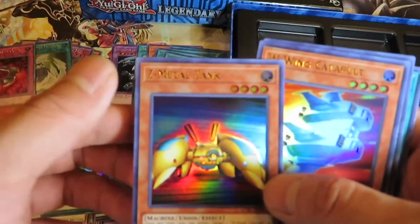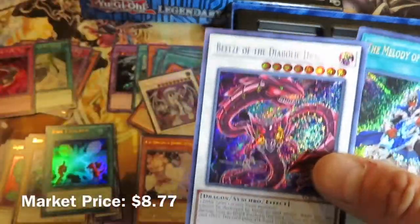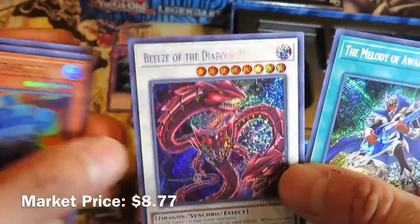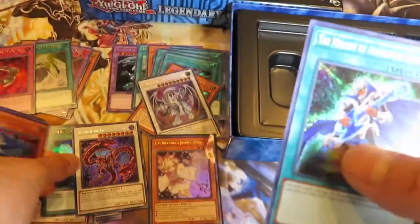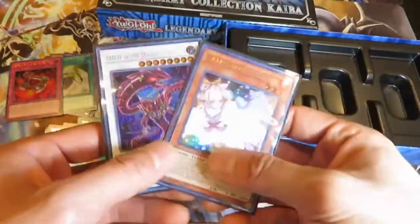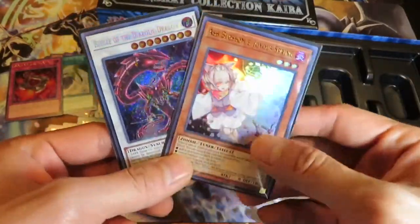The rest of the cards include Z-Metal Tank and W-Wing Catapult. And this box just keeps getting better — we have Builds of the Diabolic Dragons! Sweet. All this in one box — hey, I'll take it. These are definitely the best pulls I've had in a long time.